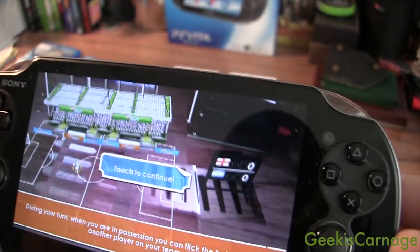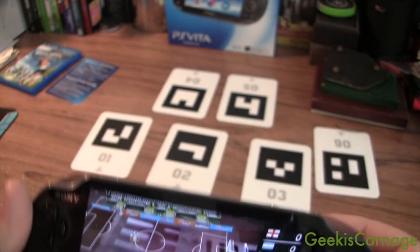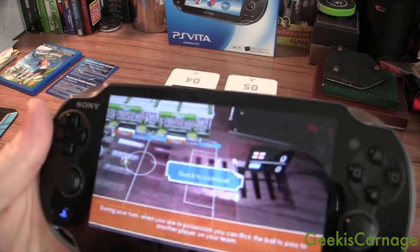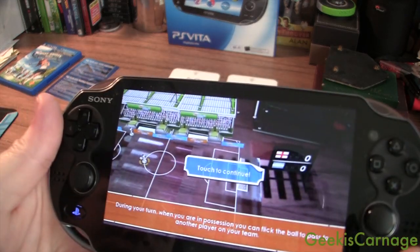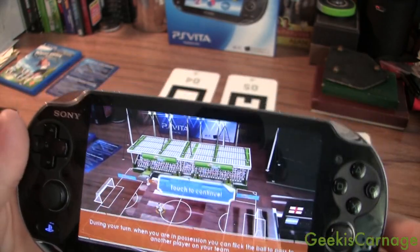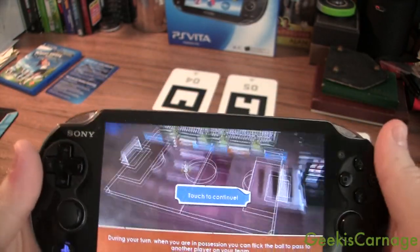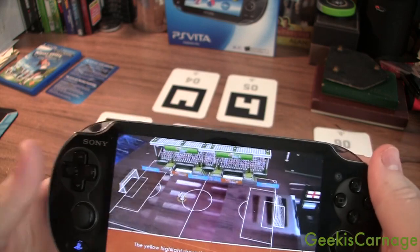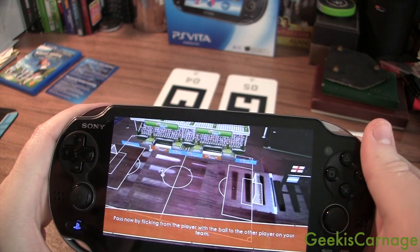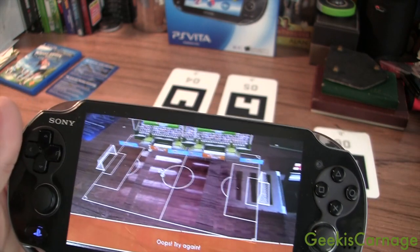Now this game, Table Soccer, actually uses all six cards. Cards one, two, and three make the field. Six is the scoreboard. And four and five are the stands. It's pretty awesome. And that was a little quick clip of Table Soccer.